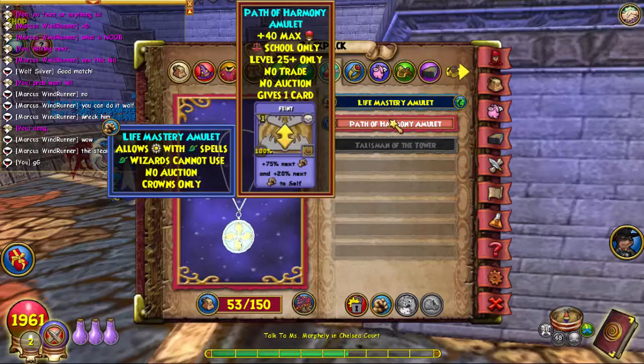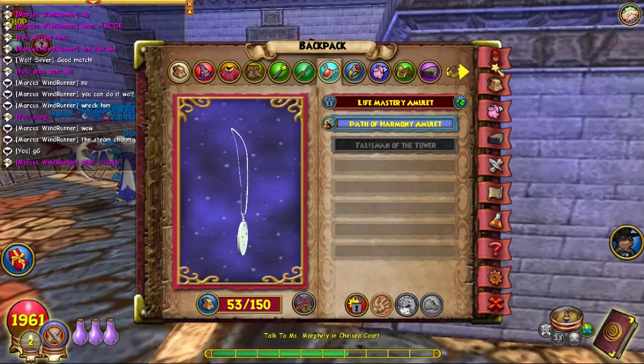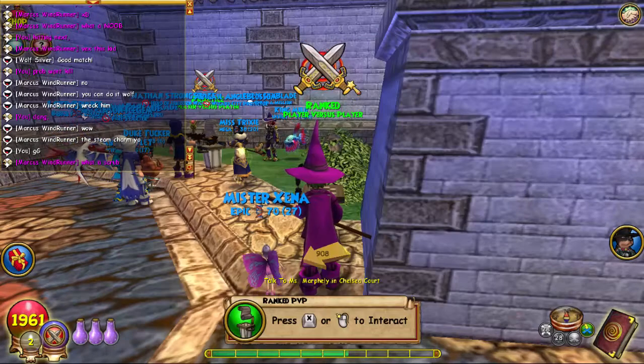This is the amulet I usually wear until I get the upgraded version, which I actually should farm one of these days. It gives a Feint card and health, but the other one gives a Feint card, a little more health — about 55 health — and it gives Balance Blade. But there's my first match on the full screen of Wizard101, and I'll see you guys in the next video. Bye!